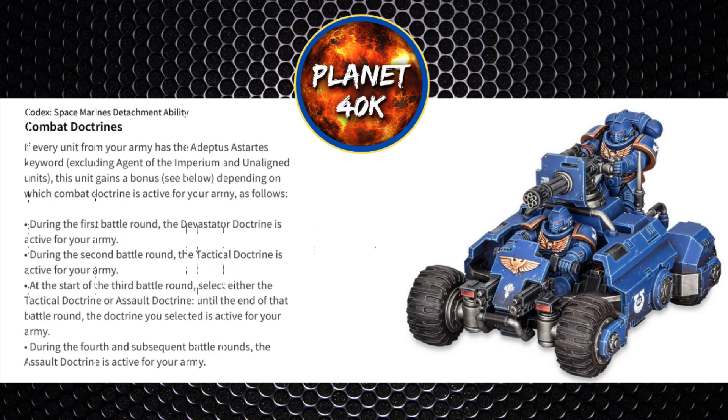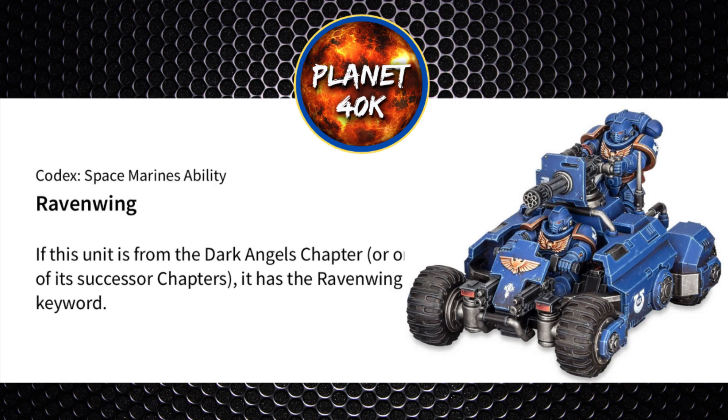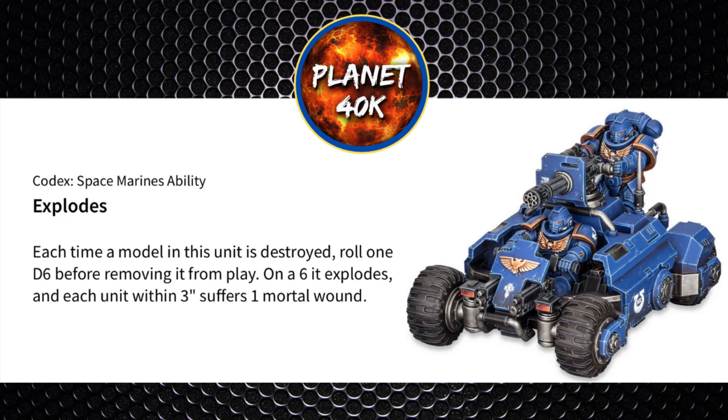Combat Doctrines gives you certain weapon types and a minus 1 AP modifier each battle round. In turns 1, 2, and 3 they're more geared towards shooter units such as your ATV squad, whereas later rounds are geared more towards combat-orientated units, so you want to be making the most out of these guys quite early. The other abilities these guys carry include Turbo Boost — each time the model advances, don't make an advance roll, instead you just get a 6 inch advance added to your move characteristic. They've also got the Ravenwing ability which only affects Dark Angel players, giving them the Ravenwing keyword. Finally, it can explode like a vehicle, so once destroyed on a roll of a 6, everybody within 3 inches takes a mortal wound.